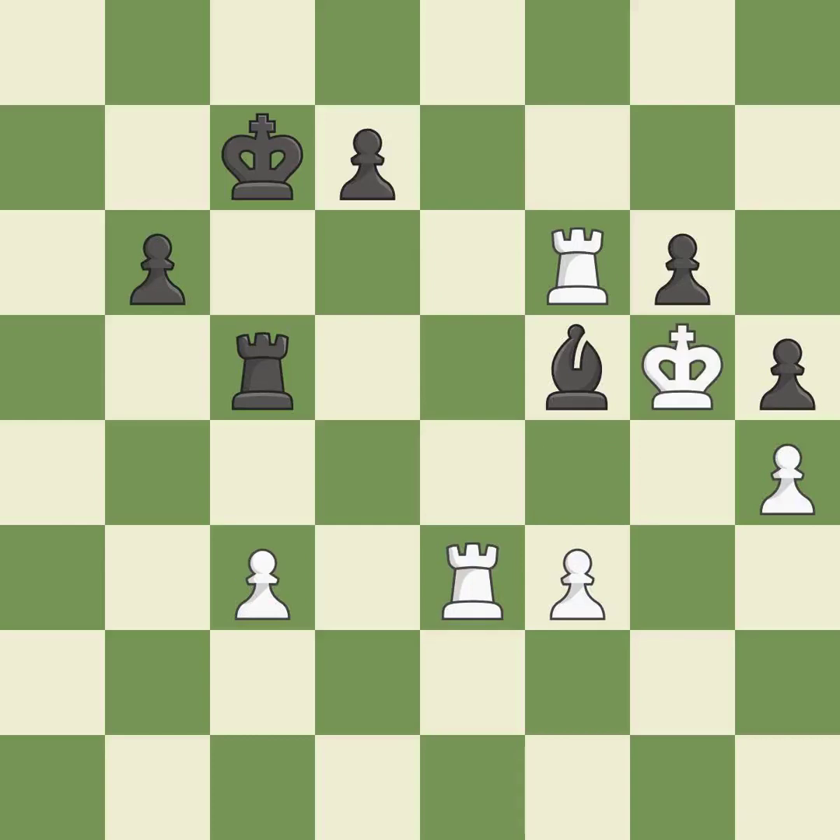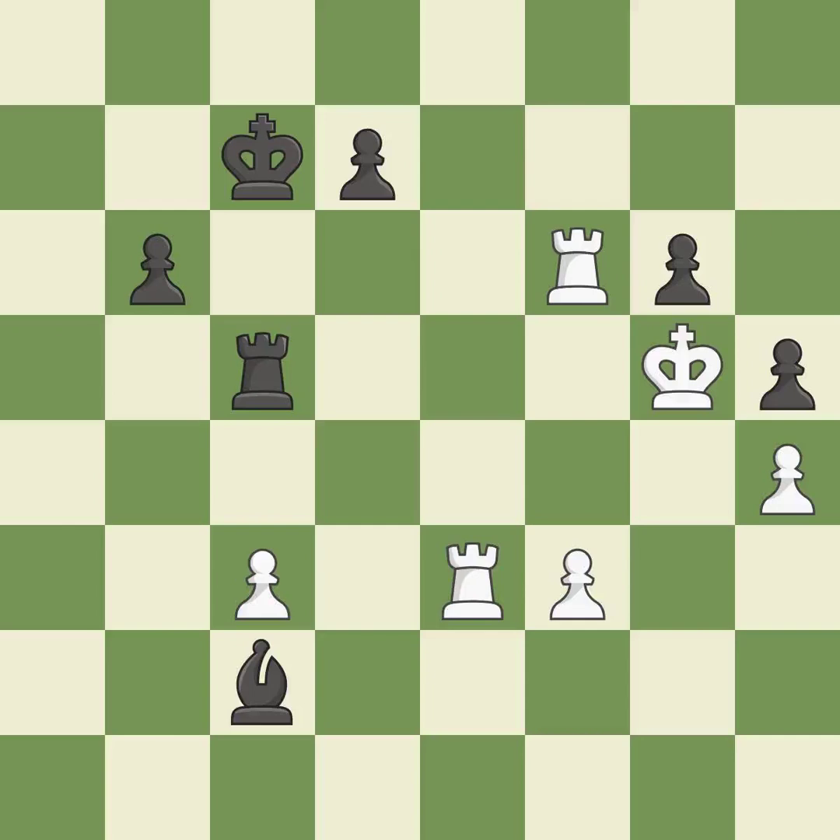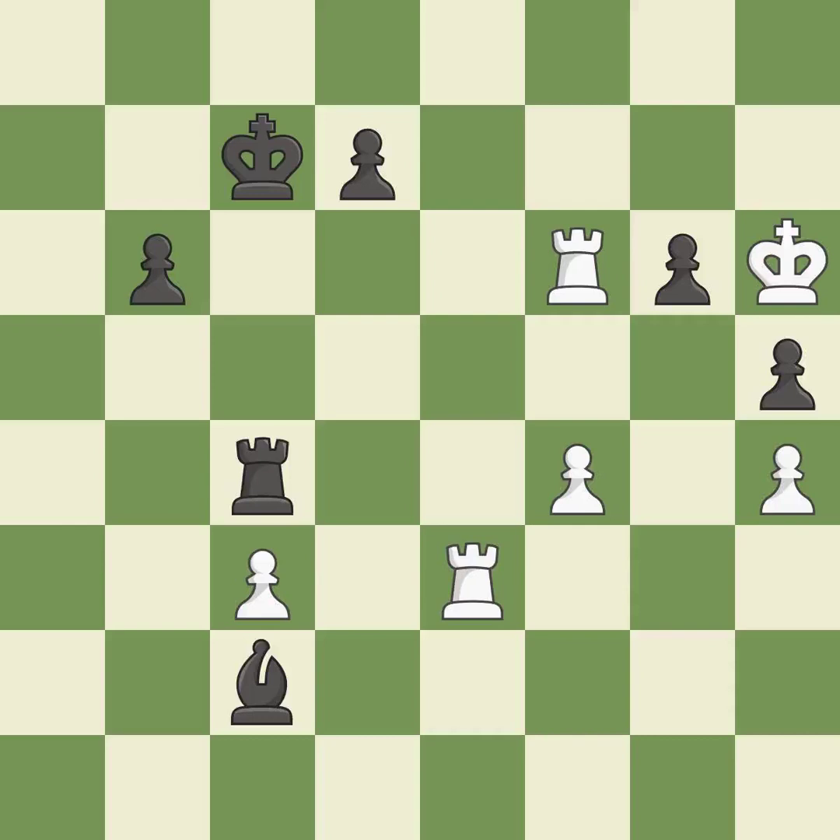This threatens to create a passed pawn — it is best. This overlooks a better way to reveal a check — it is a mistake. This evades the check from the rook — it is good, very precise. This blocks an attack on a vulnerable pawn — it is best. Right on target — it is best.